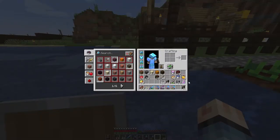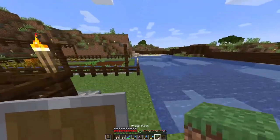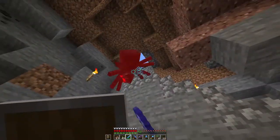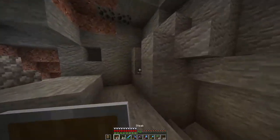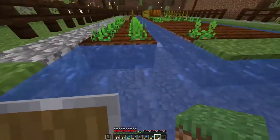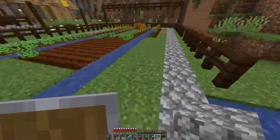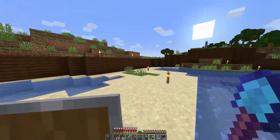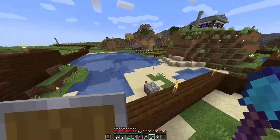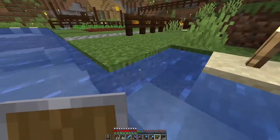Oh, and now my dirt is up. Scrap some from there. Oh, spider! Where's the spider? Hey, what do you want? Torched up so nothing spawns. And fix this over here with cobblestone and some other dirt from outside of the compound. Like that, almost. Scrap this and fill that up.